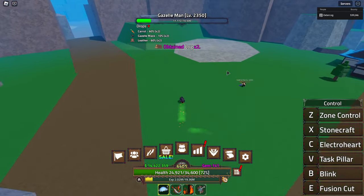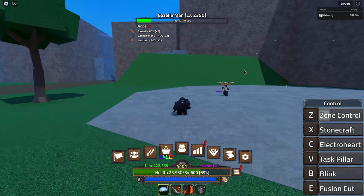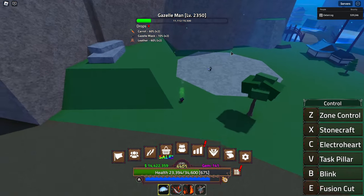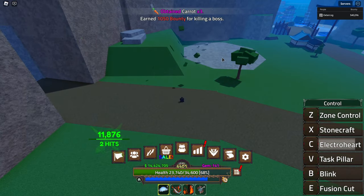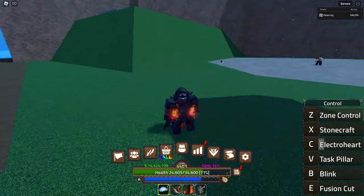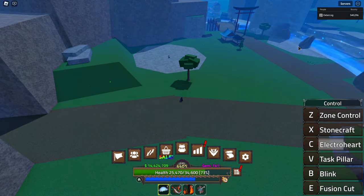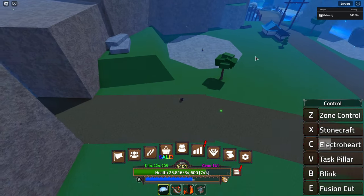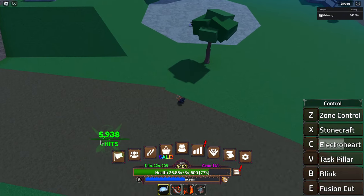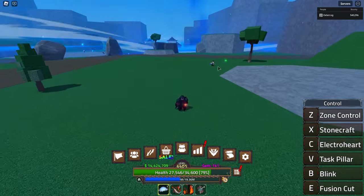Next up we have Electro Heart. This is a move that has two variations. If you just tap it you get a long-range shock — I'm assuming that's going to be more effective on bosses because everything's going to hit. It kind of summons three different shocks. I don't think all of those would hit bosses — probably only one would hit.